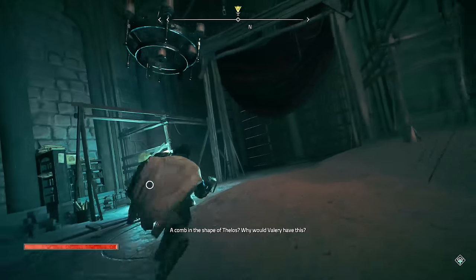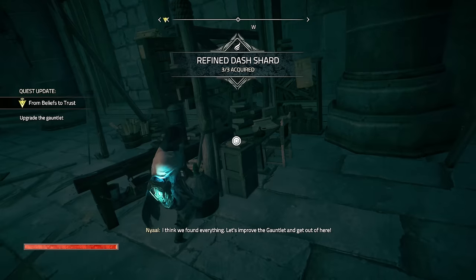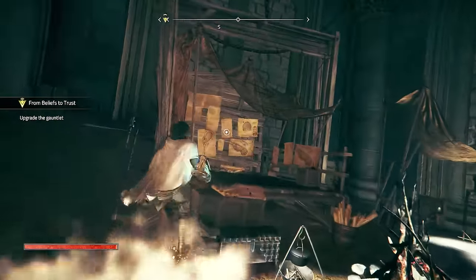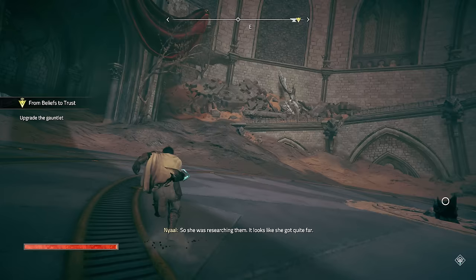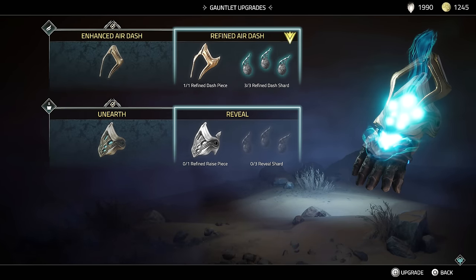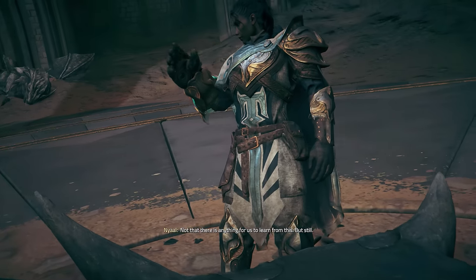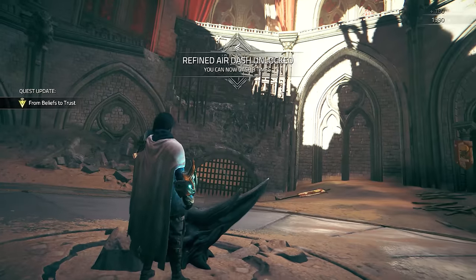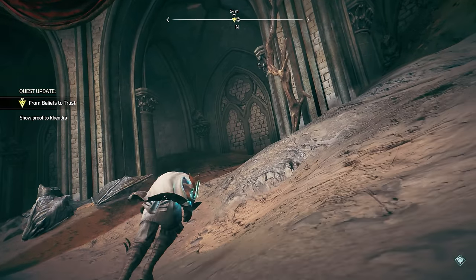What is this - a comb in the shape of the loss? Why would Valerie have this? I think we found everything. Let's improve the gauntlet and get out of here. What is this? Old notes about combining essence stones - she was researching them, looks like she got quite far. Refined air dash - oh my goodness. Three times? That's insane. Alright, where are we going? I think we gotta go up.